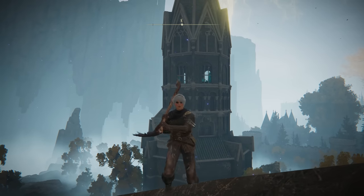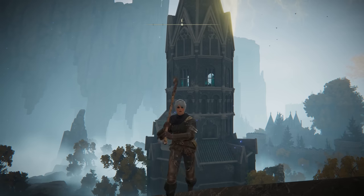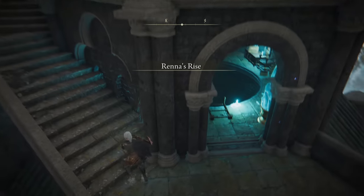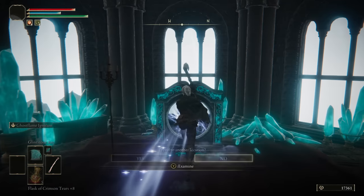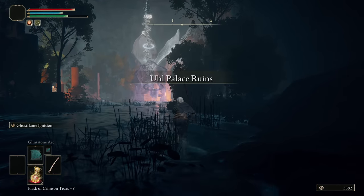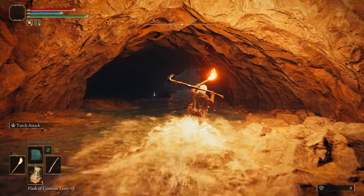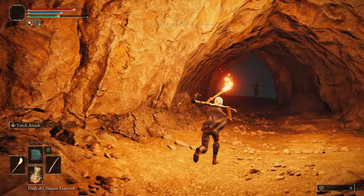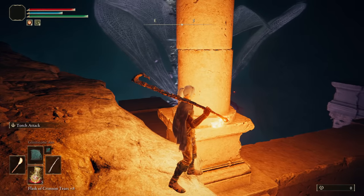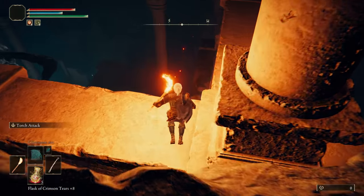Now, if you're on PC, you can actually skip pretty much this entire setup by using the Zip Glitch to yeet yourself straight into Renna's Rise — you'd only have to kill Loretta for this. Through the teleporter into Ainsel. Past Baby Astel. And take a left until you get to this guy who thinks he's in original patch Cyberpunk. Hide behind this pillar to avoid the Meteorites, then grab the Wing of Astel from the chest.